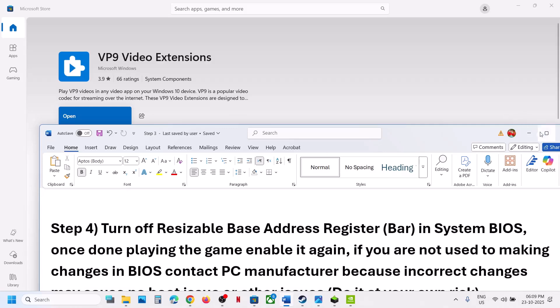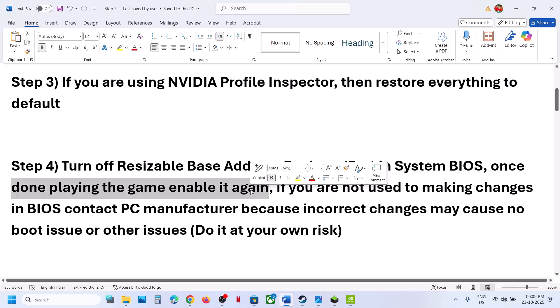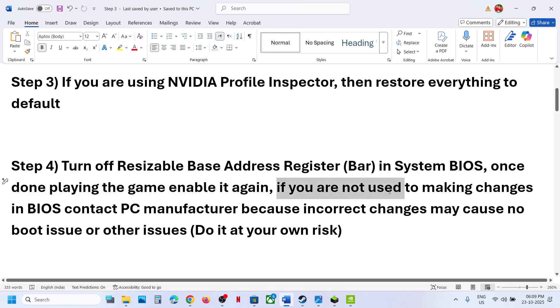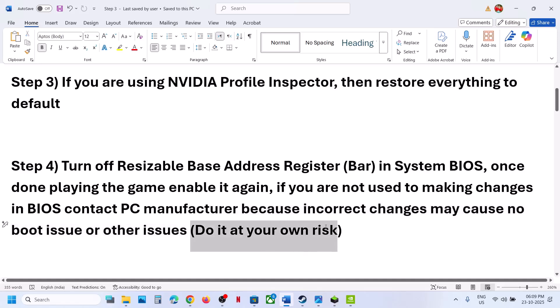The next step is to turn off Resizable Base Address Register (Resizable BAR) in the system BIOS. Once you turn it off and are done playing the game, you can enable it again. If you are not used to making changes in system BIOS, contact your PC manufacturer, because incorrect changes may cause a no-boot issue or other issues. Do this at your own risk.